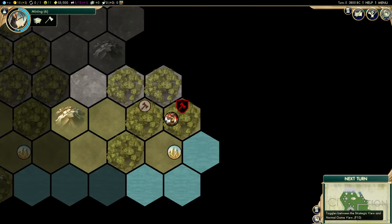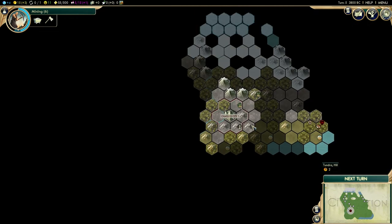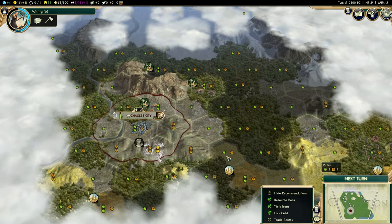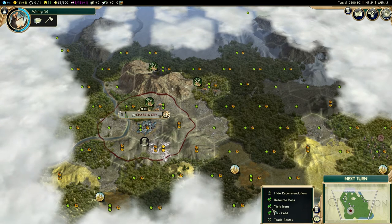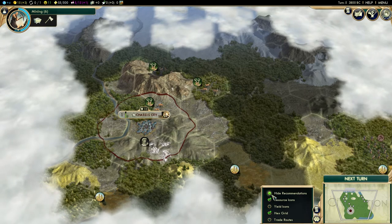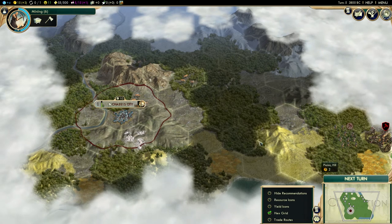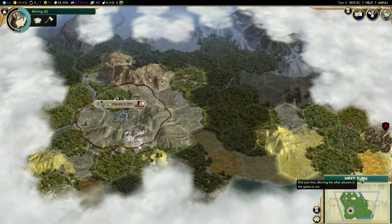This button toggles what kind of map view you see. This map overlay shows you what every tile yields - for example, plus one food and plus one production, or two production, and so on. It can get in the way, but the resource icons let you identify deer or wheat at a glance. It'll also show trade routes when you have them. Recommendations will appear when you should build cities. Let's go to the next turn and I'll show you combat.